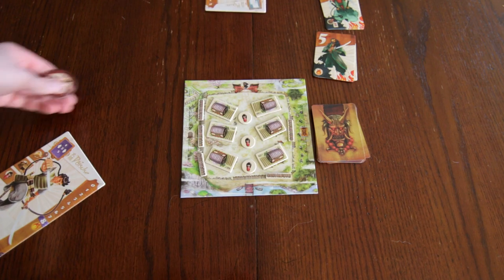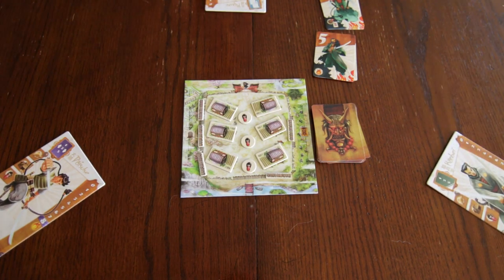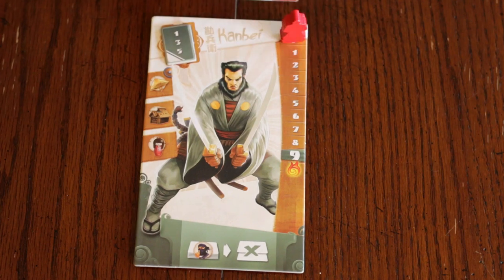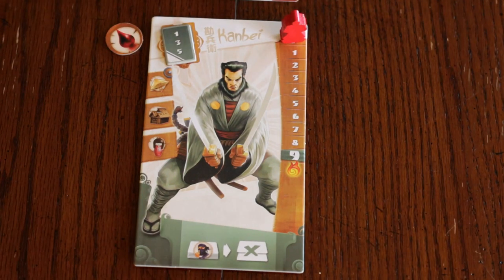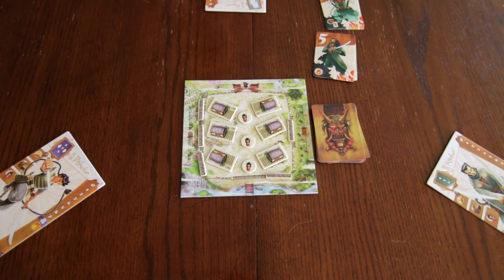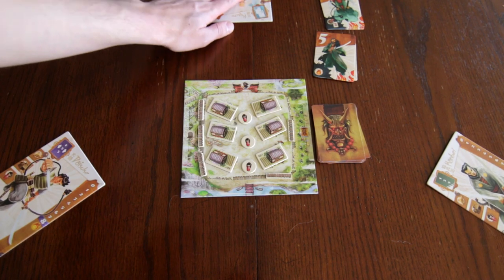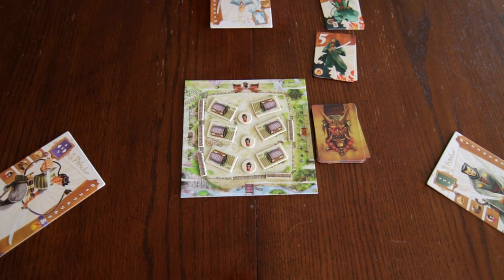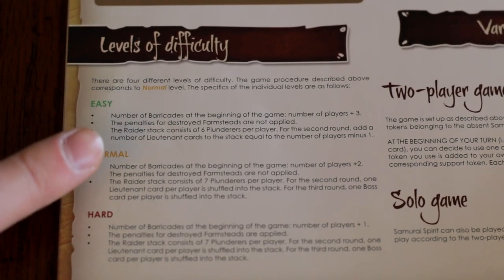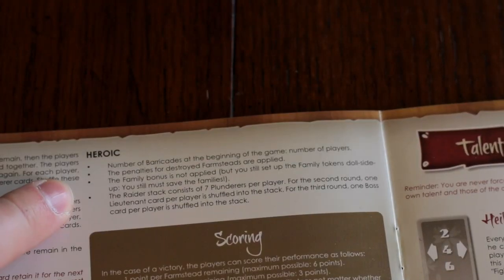Each player gets one samurai board with their matching talent token, as well as a meeple and a wound marker. Place the samurai board human-side up, the talent token on the talent icon on their samurai board, the meeple on the zero on their battle track, and the wound marker next to the samurai board. The game also includes an active player marker, which can come in handy when talents or kiai actions start activating samurai outside of their turn. You can give this to a random player to start and pass it along after their turn completes. If you would like to play with easier, harder, or heroic rules, you can find specific setup instructions at the end of the rulebook.